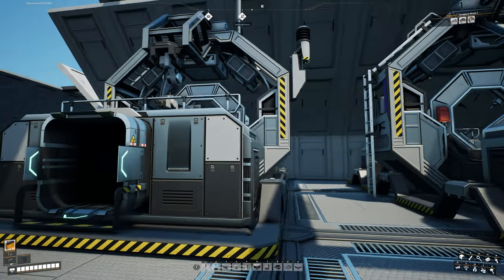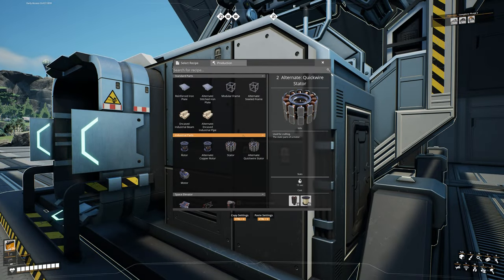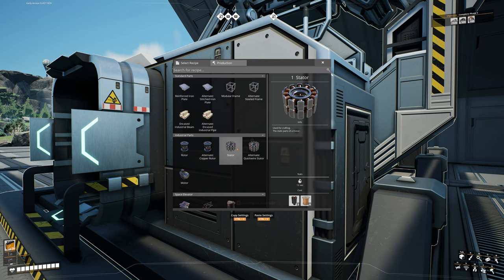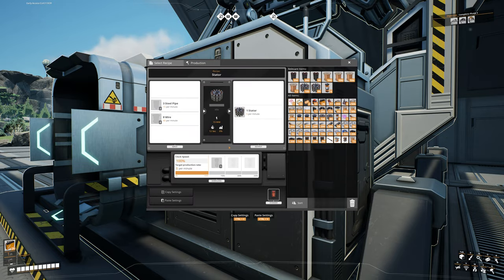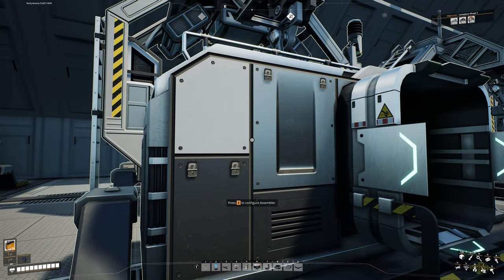With our new assemblers in place, we're going to go in and set these to the components they're going to make. Our first one here is going to be stators. I actually have an alternate for that now — alternate quick wire stators — which uses steel pipes and quick wire to make stators instead of regular wire. Not going to use that; it's actually a pretty good recipe, but we're going to go with regular stators for this one because this is how we have everything planned in the factory, and I don't want to mess with the quick wire just yet.